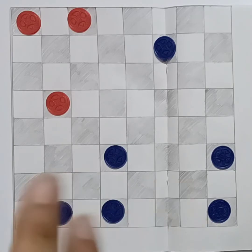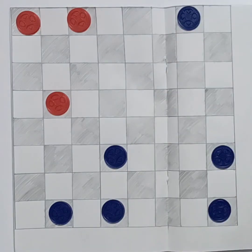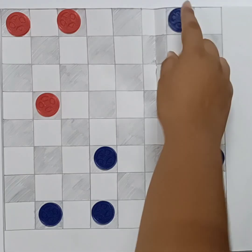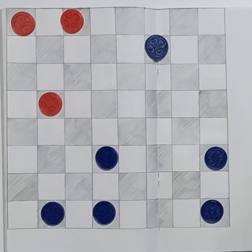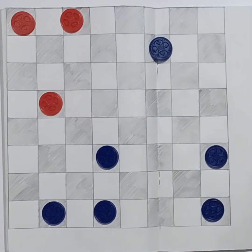Best final state: if you look at this coin, the game is almost at the end. If I put this coin here, this is a final state — I can't move. So we have a final state, and this is the best final state. In this position, we have a complete final state. The best final state is when no further moves are possible.